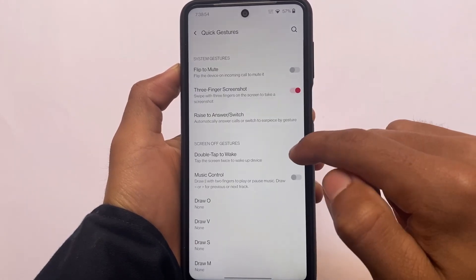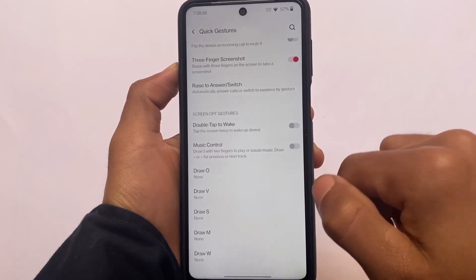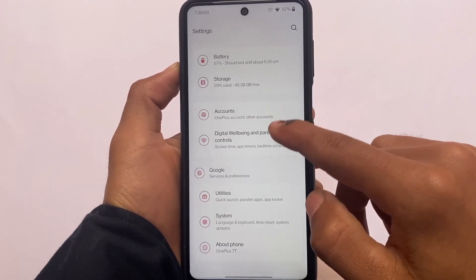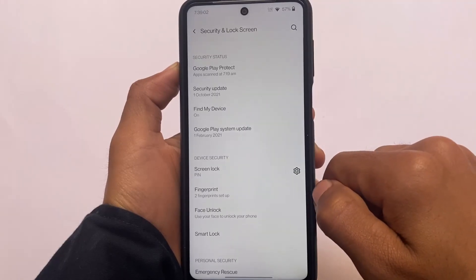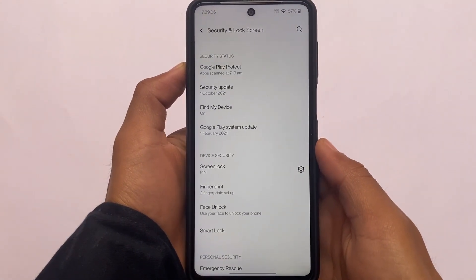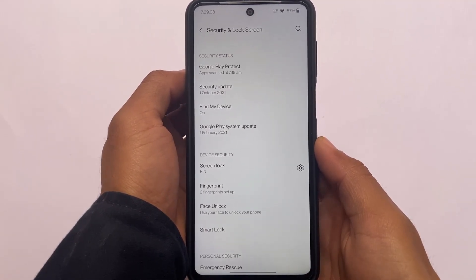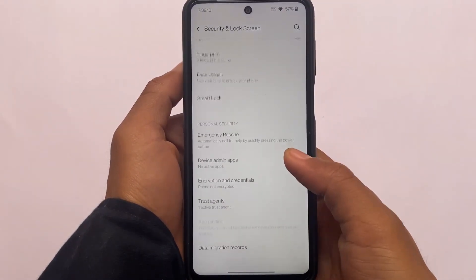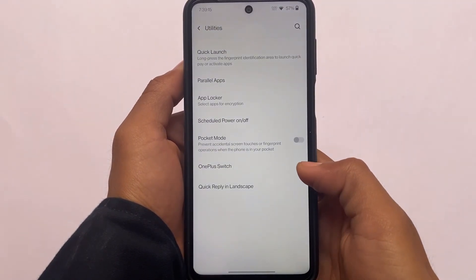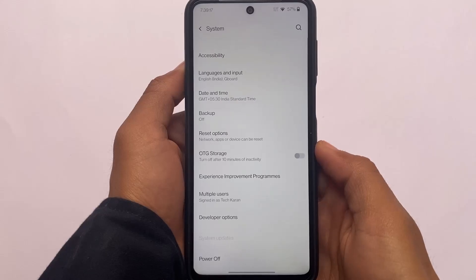Buttons and gestures include three-finger screenshot and double tap to wake. The power menu has advanced restart and other options. Fingerprint works, but face unlock is not working, so keep that in mind if you rely on it. Other things like utilities and parallel apps are all present as expected.